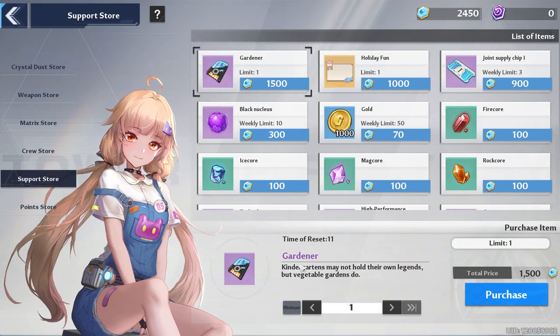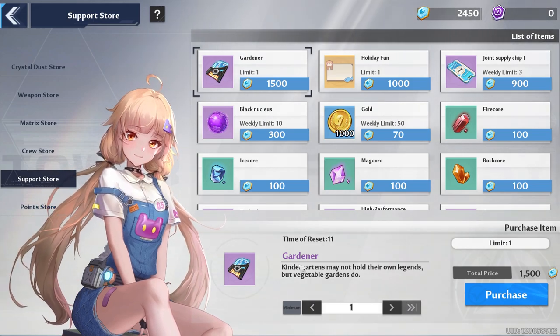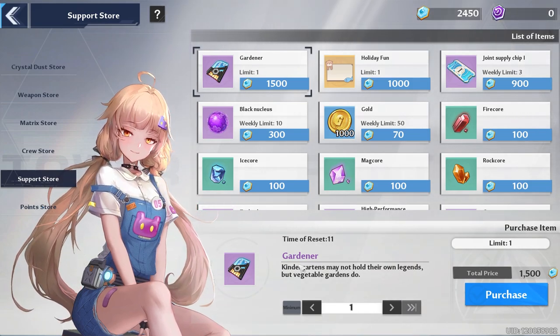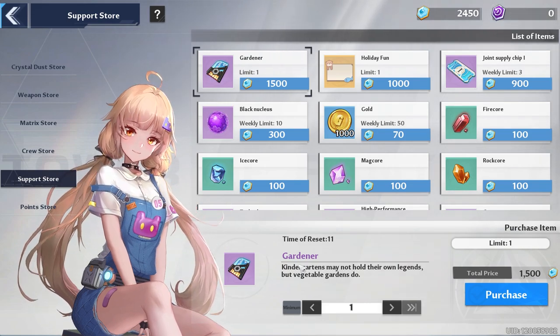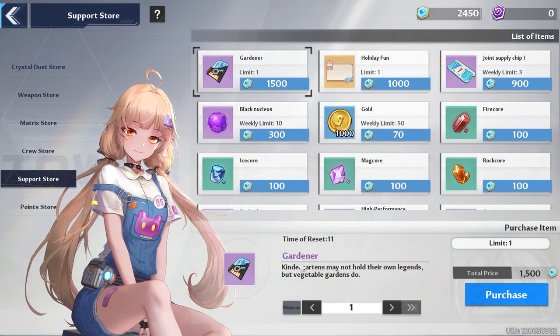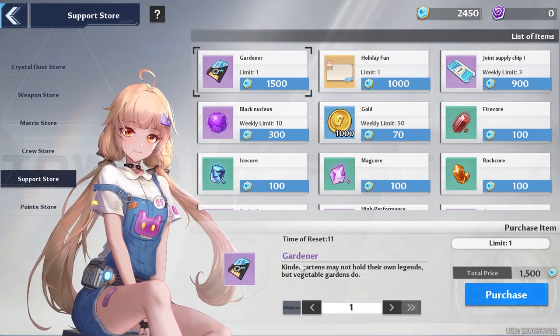Don't forget about the Support Store. If you want to get those Joint Supply Chips, we need to get at least three this week. Here are a couple ways to get support points: one, do Frontier Clash — once you have no attempts you can get 375 support points; two, you can do Void Rifts — once you have no attempts you can get 150 support points; or three, you can farm World Bosses and use Force Decipher to get 100 support points and also machine parts. Choose whichever one best works for you.